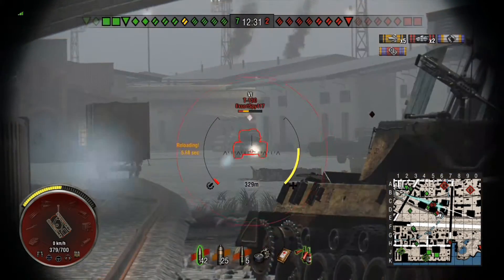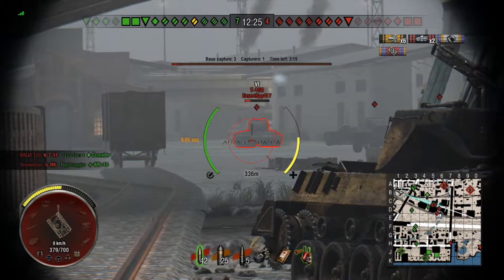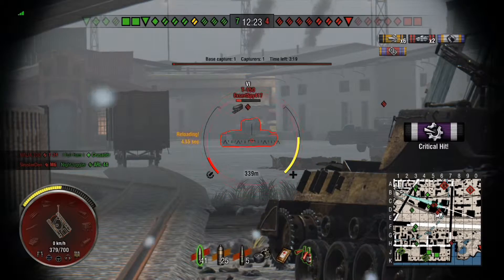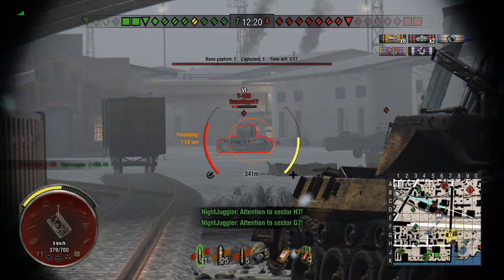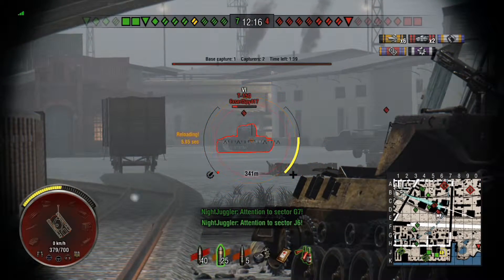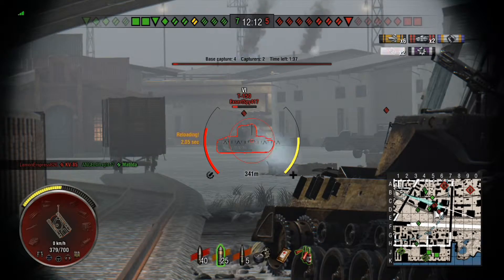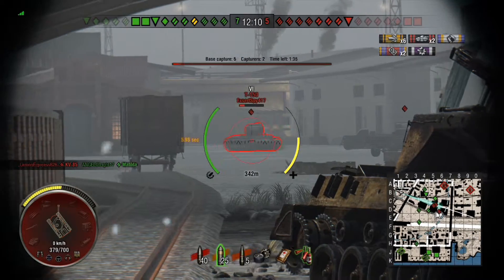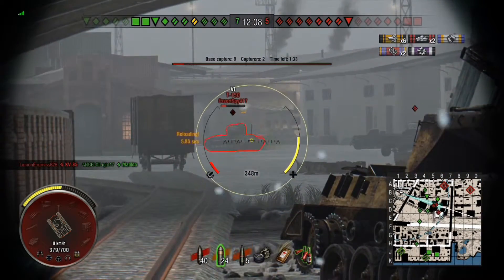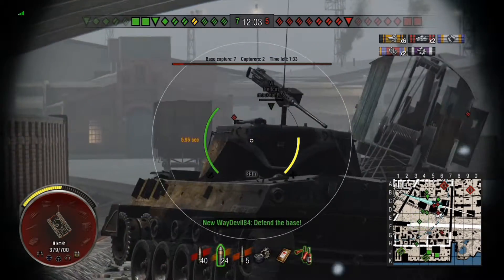Penetration isn't great with the regular rounds, but it's more than adequate once you use the APCR or heat rounds. You can see I was able to penetrate the lower front plate of the T150 with regular rounds when it was flat on, but as soon as he angled I started bouncing. I had to switch to premium ammunition once the tank was angled, and even then I'm getting bounces — that tank is reasonably well angled.